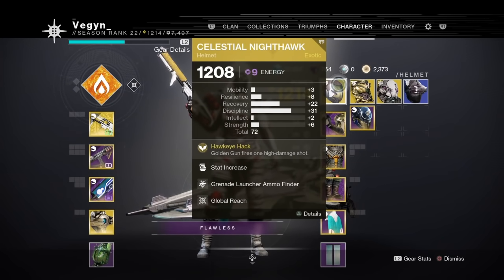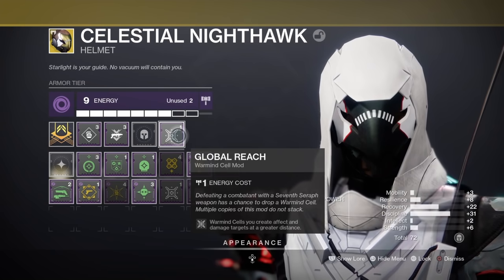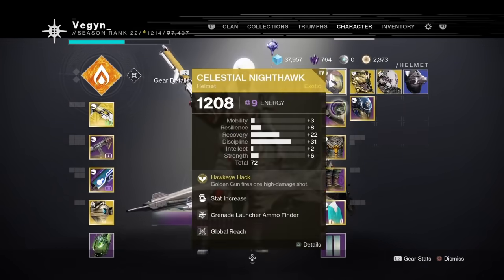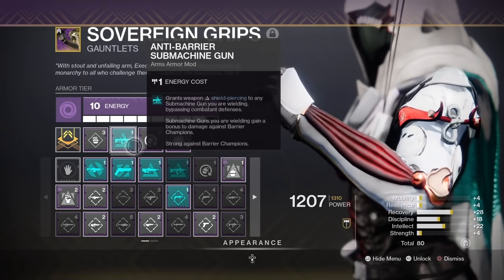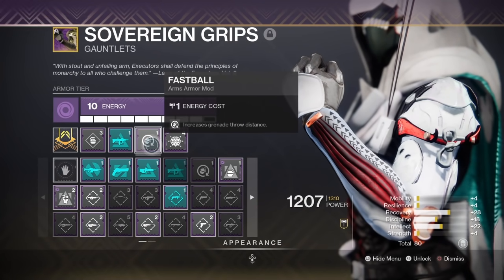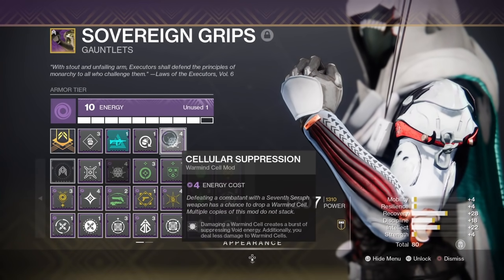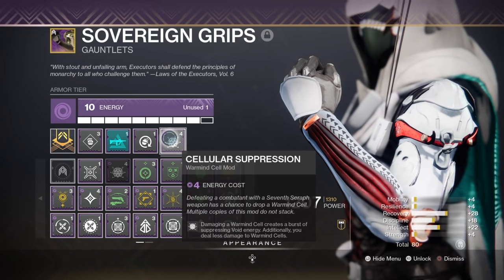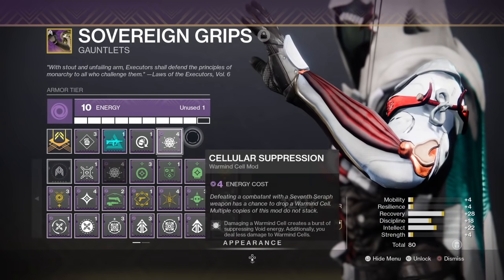For Armor, you're going to want Grenade Launcher Ammo Finder and Global Reach. This ensures that you'll be able to kill a lot of enemies when you destroy your Warmind Cells, making it easier to clear adds. Optimize for Discipline on all your armor. For your Gauntlets, you're going to want the Anti-Barrier mod for SMG and Fastball so you're able to accurately stun Overload Champions. Then you're going to have Cellular Suppression on — a Warmind Cell mod from two seasons ago — which makes it so that when you shoot Warmind Cells, they release a blinding area effect, affecting a lot of enemies around you when paired with Global Reach.